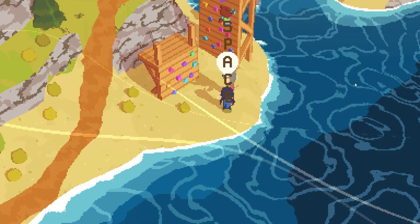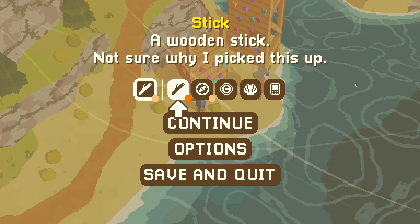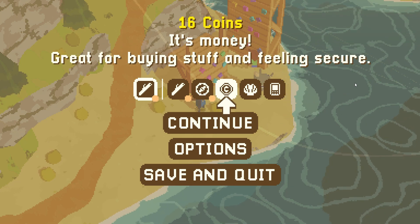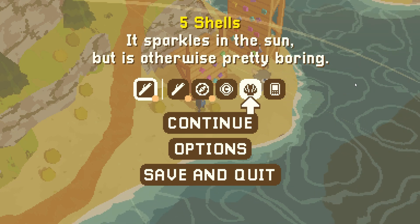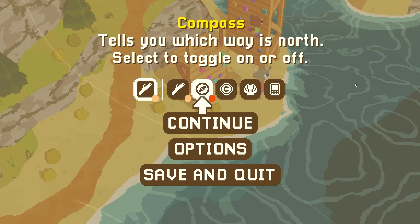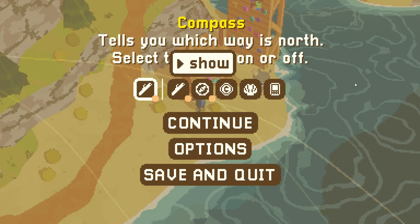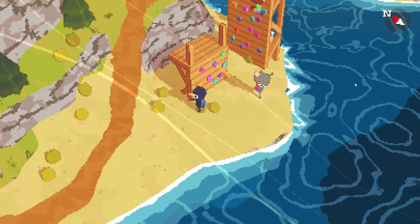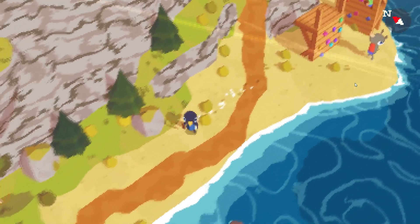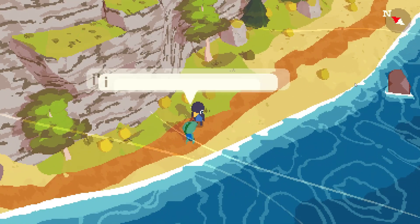Hey, there's a visitor center! Let's see what we have — we got some coins: 'great for buying stuff and feeling secure.' Compass: 'tells you which way is north, select to toggle on or off.' Now we can see it in the top right corner — nice. I'm going to forget to keep an eye on that, for sure.